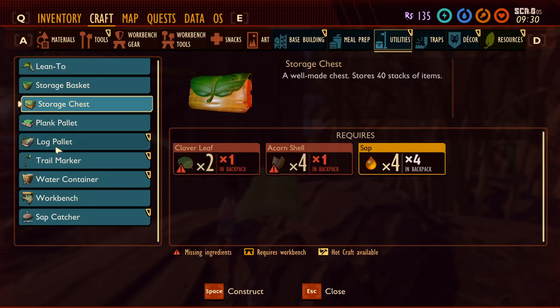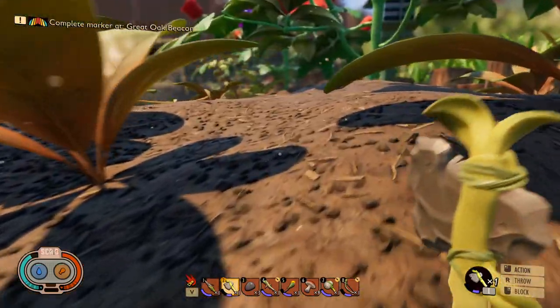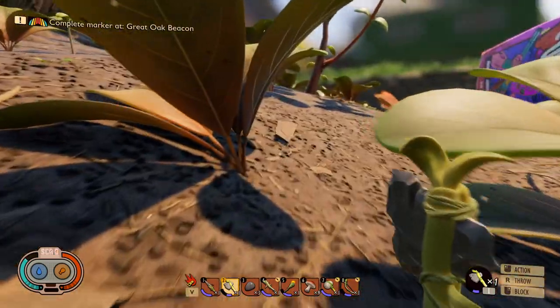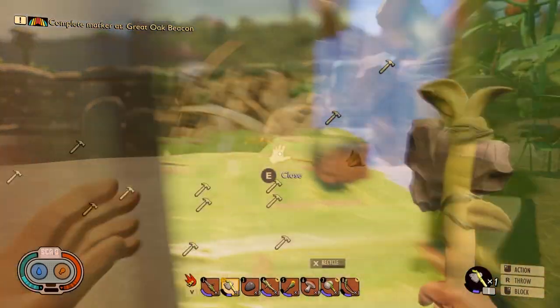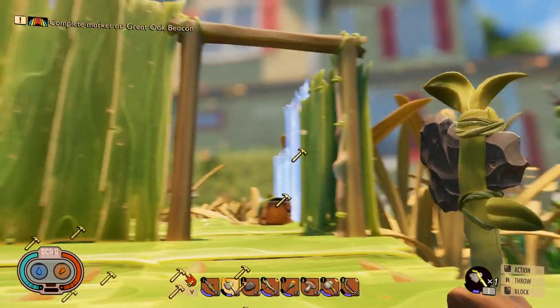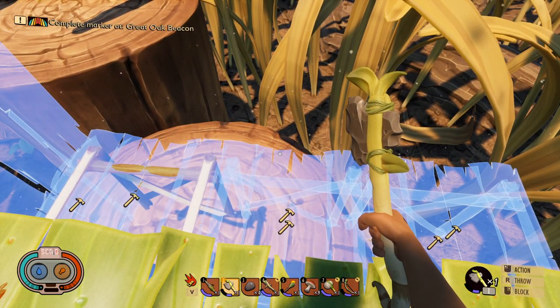We're gonna have to craft a new lean-to. I can hear that stinker bug again. I have a lean-to over this way, so we're just gonna go ahead and set a respawn here just in case something bad happens again and we don't have to respawn at the opposite edge of the map. Okay, let me go over my plan for the base — this is the entrance right here with our door. We're gonna walk in and go down a level.